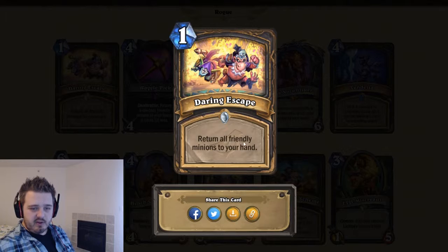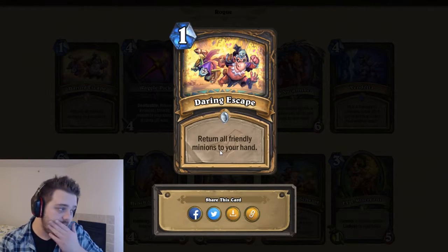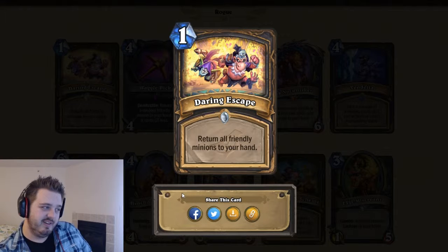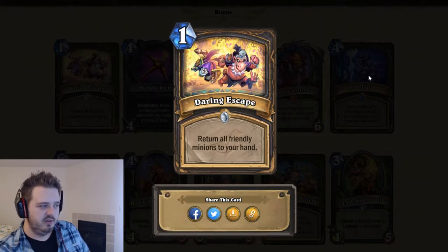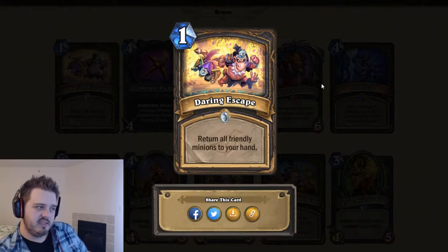One mana, Darian Escaped — return all your friendly minions to your hand. This card was not around during Quest Rogue, thank goodness. Can you imagine bouncing all those cards with Vanish? That doesn't sit well with me. It's hard to say if this card will be good, because we don't know what we're bouncing or what we'd want to bounce right now. I'm gonna say two stars — I don't think this would be run a lot.